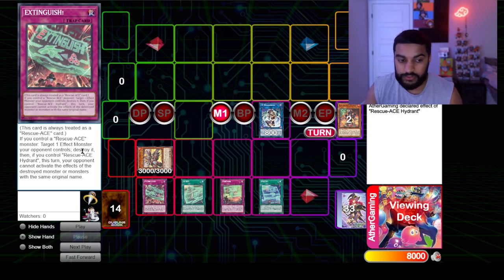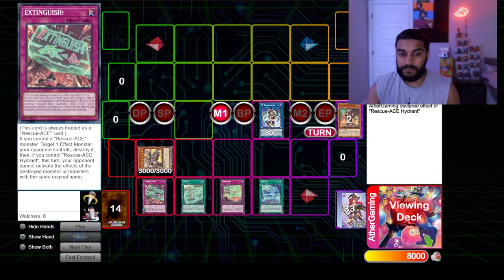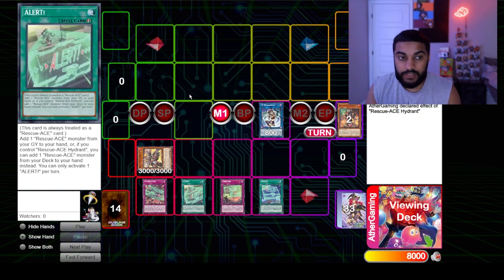The first card is Extinguish: if you control a Rescue-ACE monster, target one effect monster your opponent controls and destroy it. Then if you control Rescue-ACE Hydrant this turn, your opponent cannot activate the effects of the destroyed monster — so it's kind of like a Droll & Lock Bird or Drident in that respect. If the destroyed card would normally float like Ash Blossom, its effect is blocked. The second card is Alert: add one Rescue-ACE monster from your graveyard to your hand, or if you control Rescue-ACE Hydrant, add one from your deck instead.